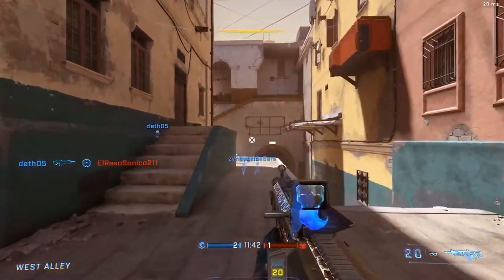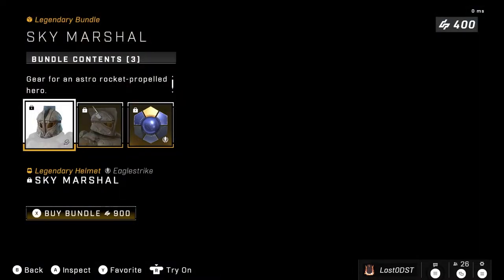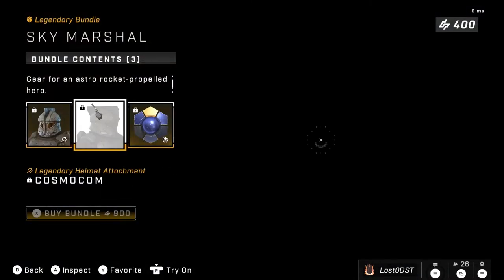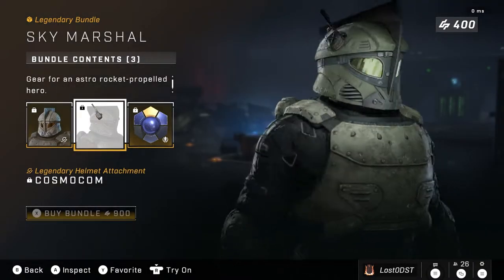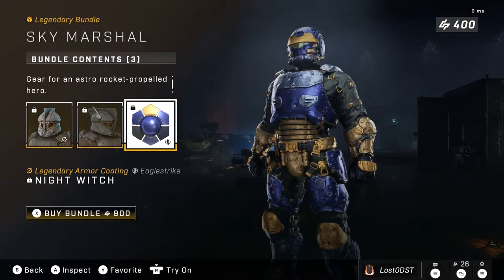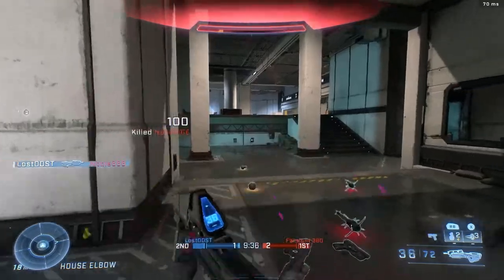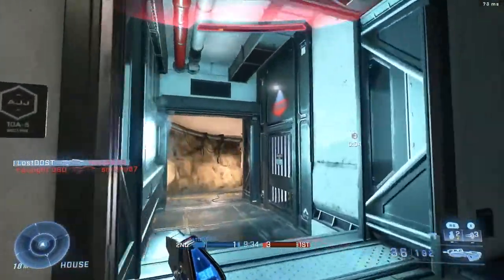The last bundle is another repeat — the Sky Marshall set from the Entrenched event. It includes one helmet, an attachment, and a coating. That's going for 900 credits, which is insane.